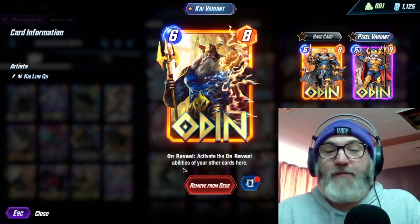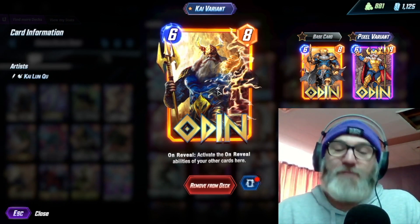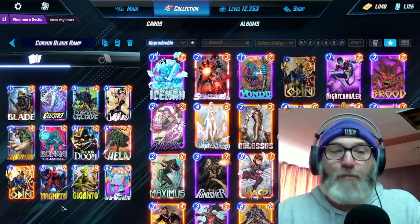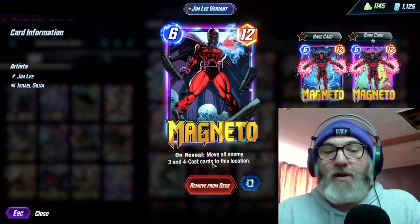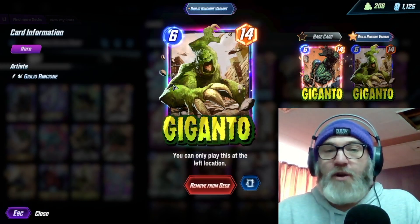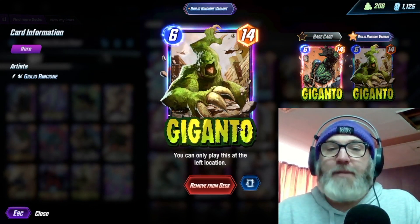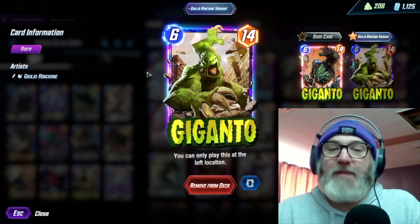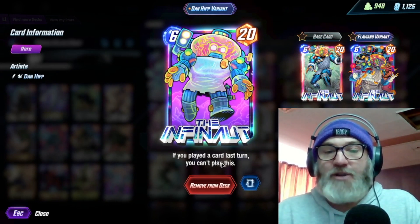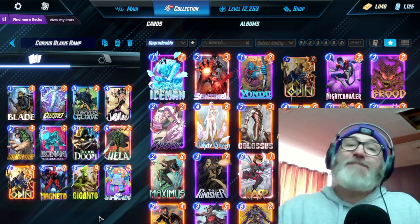We're running Odin — on reveal, activate the on-reveal abilities of your other cards here. This is specifically to activate your Doctor Doom. So you play Odin in the Doctor Doom lane and you get another couple of Doombots. The last three cards are our big boys. We have Magneto — on reveal, move all enemy three and four cost cards to this location. Great manipulation, but also just a really big stat line. We have Giganto — you can only play this at the left location, but if you get your ramp you can pop out Giganto then Magneto, and a lot of the time that'll be too big for your opponent to deal with. And we are running the Infinaut — if you played a card last turn you can't play this, so you're pretty much only trying to get this from Jubilee or out of Hela.